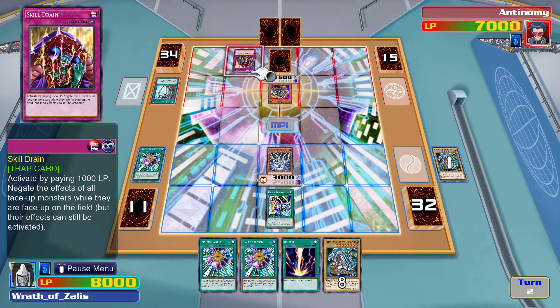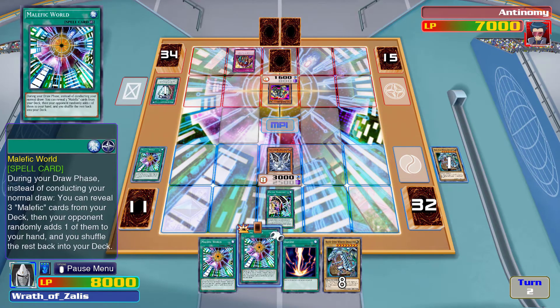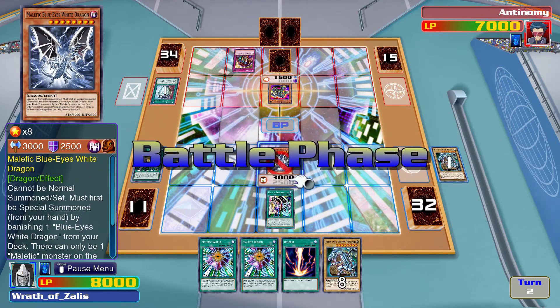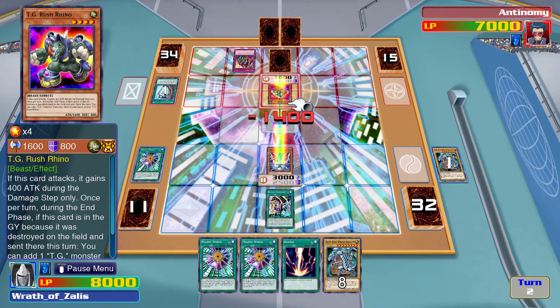Skill Drain — activate by paying 1000 life points; negate the effects of all face-up monsters while they are face-up on the field, but their effects can still be activated. That was the card I wanted to make a deck around. I'm glad I remembered what it was called. And that actually works well in this deck.